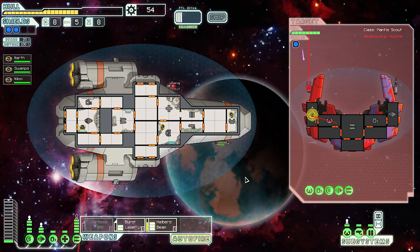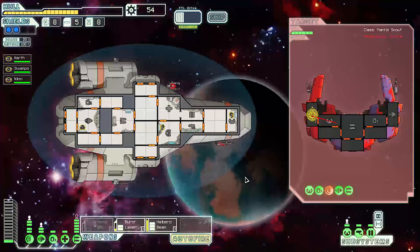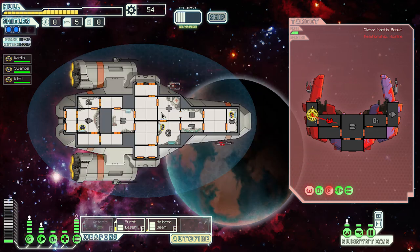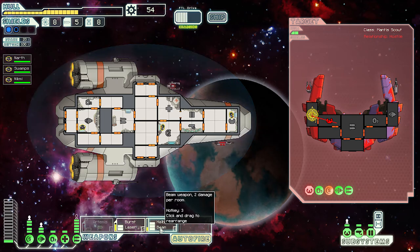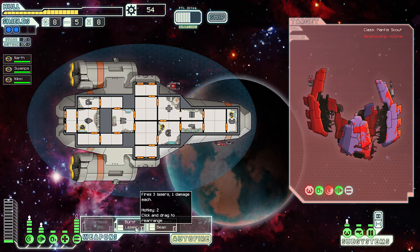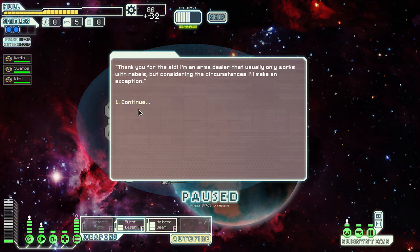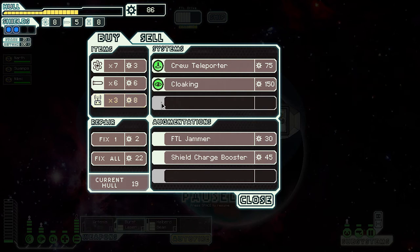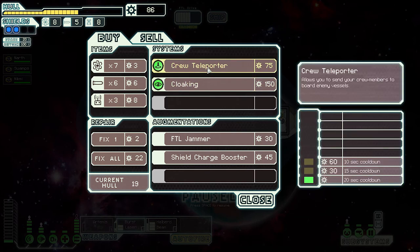They charged up and came at us but completely missed. Our laser hit them. Their offer isn't generous — they want six missiles and two drone parts — no way! Pirates have no place in my heart. Burst laser — sweet victory! Sorry Mantis scout, you're toast. 32 scrap. An arms dealer who usually works with rebels is going to sell to us because we saved his ship — that's pretty cool. A crew teleporter, cloaking that adds 60 to our evasion, an FTL jammer to scramble enemy jumps, and a shield charge booster that boosts recharge rate by 15 percent.